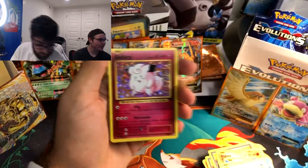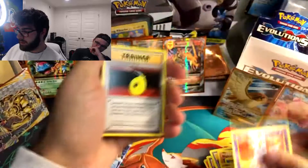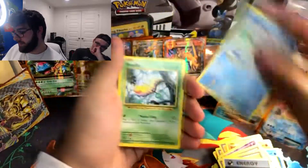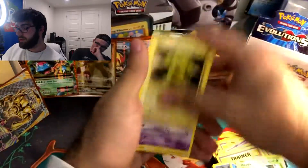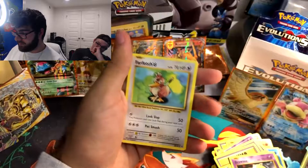A Holo Clefairy — that's a pretty cool card right there. Nidorino, Evolution Spray, Brock's Grit, Dark Energy, Magikarp, Weedle, Electabuzz, Drowsy. Reverse Holo Ghastly. And a Farfetch'd.